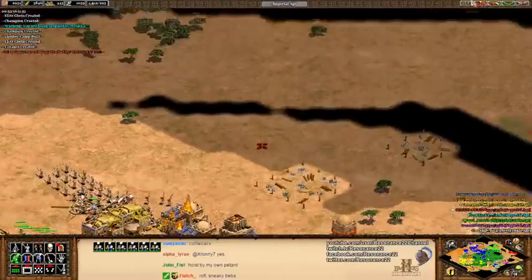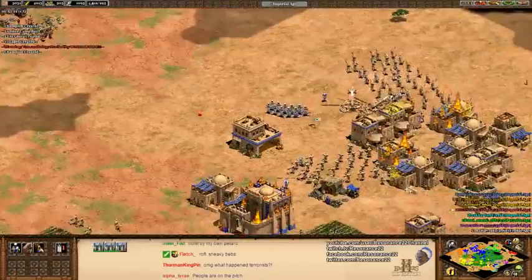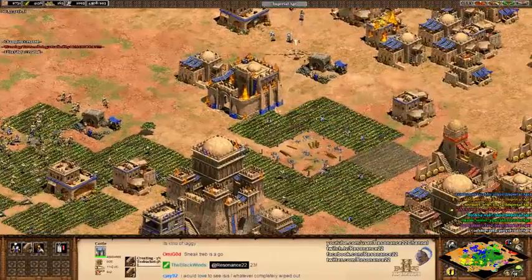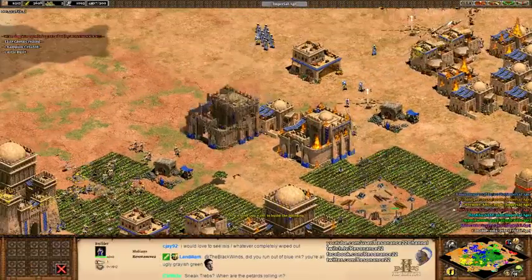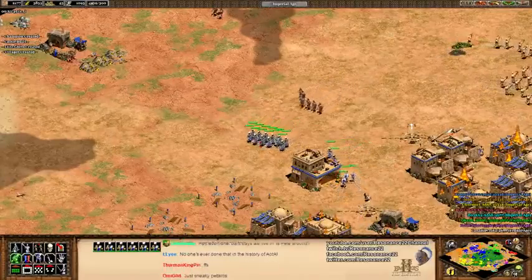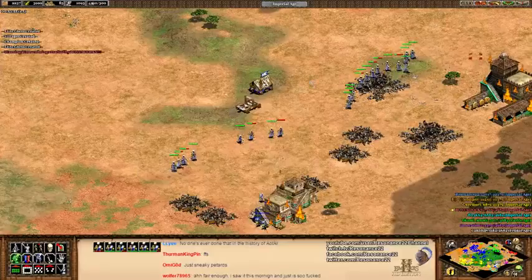What the hell? What's this sneaky backdoor trebuchet play? This man's gone crazy. That is pretty bonkers. No one's actually put a castle behind my own base like this — that's a thing. I told this guy to attack move into that TC.